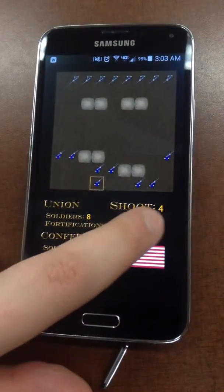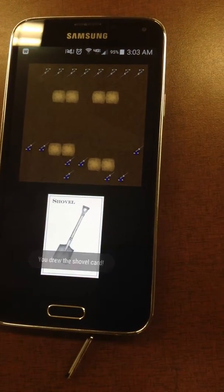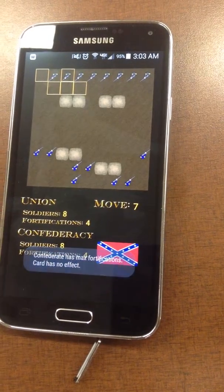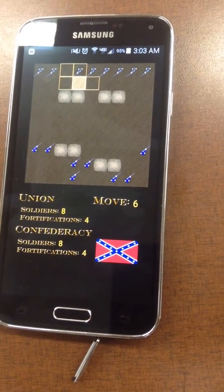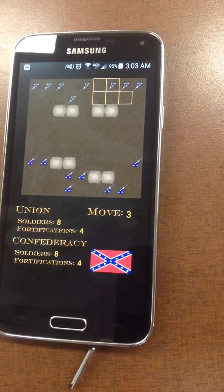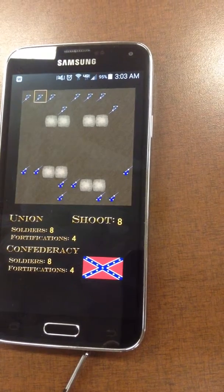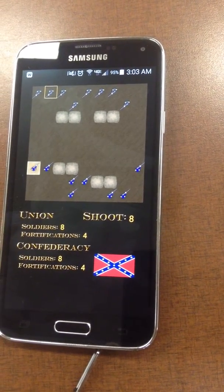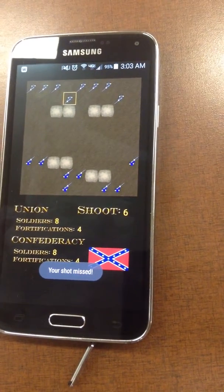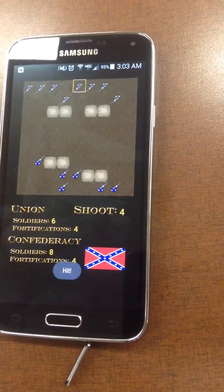So I'll just pass here. Now, this is the artificial intelligence or computer taking its turn. It selects each of our soldiers and attempts to shoot it, and it doesn't try to make shots if it can't make any shots with each of its soldiers.